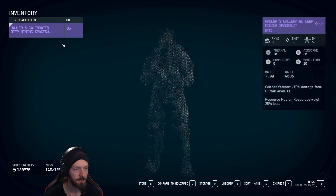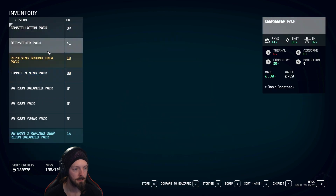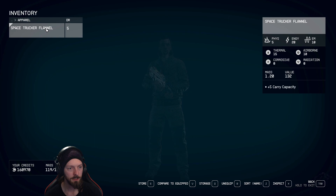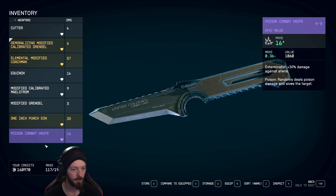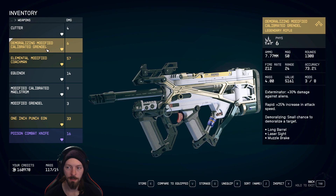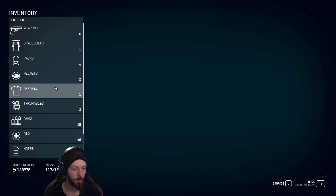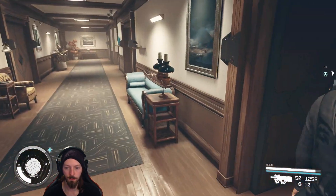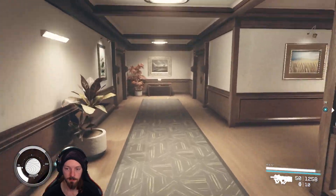Inventory: spacesuits, packs — store that, store that, store that. Helmets. Apparel — going to store that. Weapons — the Cutlass, going to store that. We've got another modified Grendel. I think everything else is as is though. Yeah, we can sell those ones. Perfect, that's all I wanted to do.